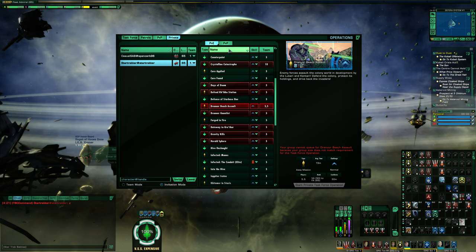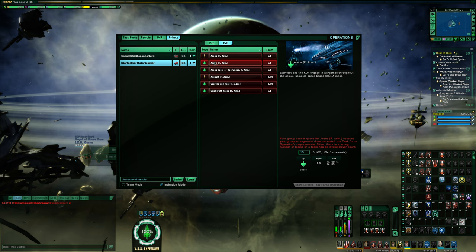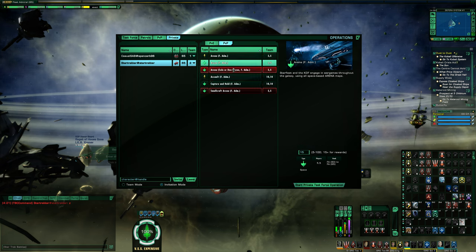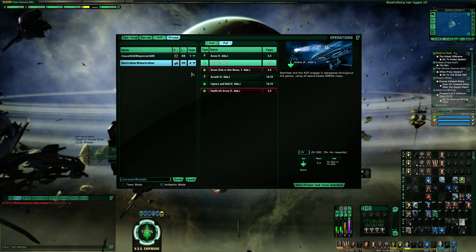This works very similarly for PVP. If you're looking to do a PVP match, you would invite players in the same way. By default, you're both on the same team when you first invite someone to a TFO group, and obviously you can't do a PVP if all the players are on the same team. So you need to change some players to the other team, and as soon as you do that, you can start up the PVP match. You'll also be able to customize how many kills are required to complete the match — any value between 5 and 100 — but you need at least 15 kills to get rewards.